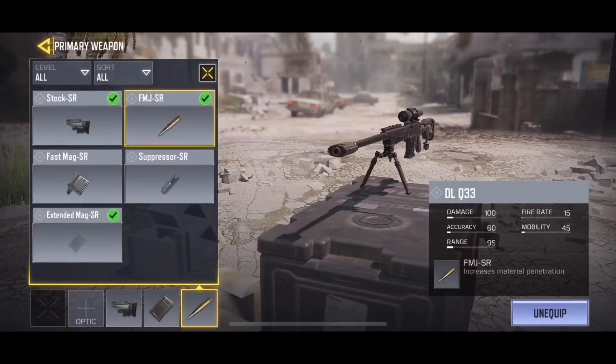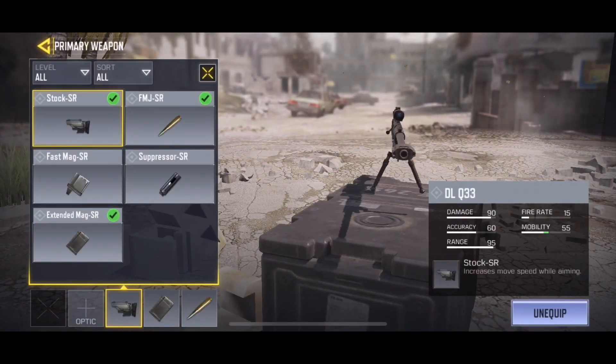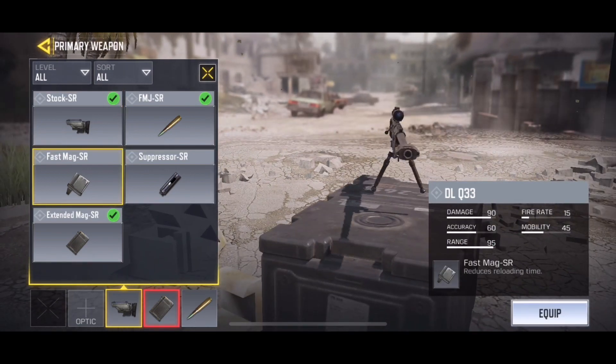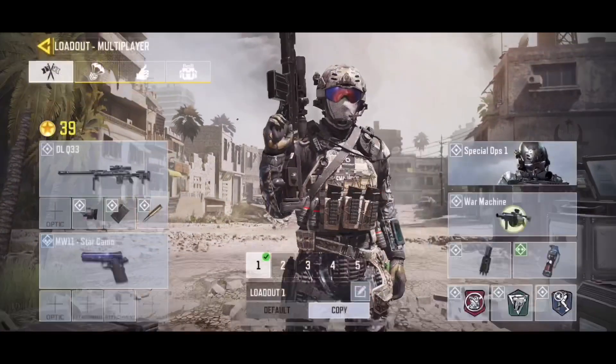We have extended mags and FMJ on. I put stock on just because I don't want to use a suppressor. You can't run fast mags with extended mags, and stock I don't really think I'm going to need with a sniper rifle.